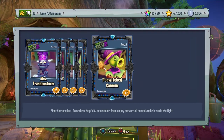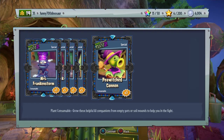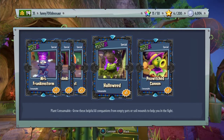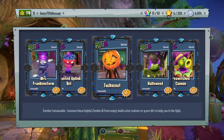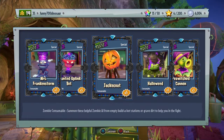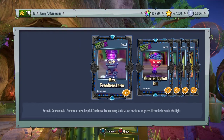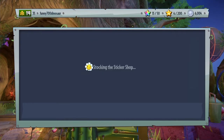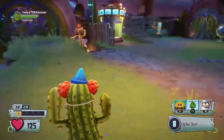We got some specials: a pee witch cannon, a weed with a pot — a witch pot on his head — a brown coat with a pumpkin, an umpling pot, and Mr. Frankenstorm. That's pretty cool. We didn't get any customizations.